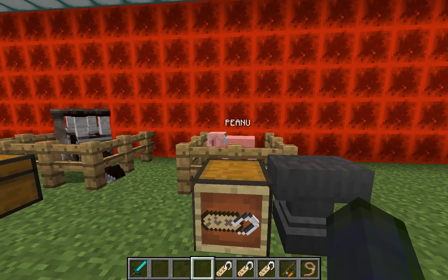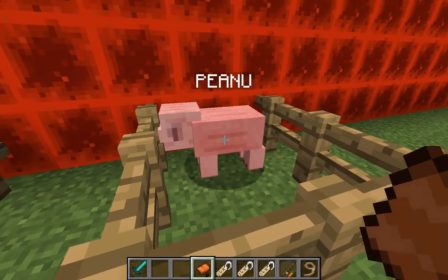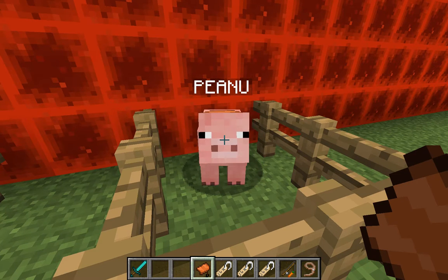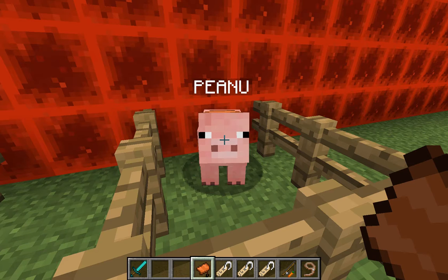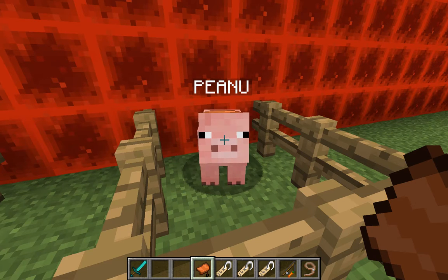You can also put a saddle on a pig to complete one of the achievements — riding a pig off a very high place. A carrot on a stick and a saddle are useful for this, but without the carrot on a stick you can't really make the pig do anything; it'll still just do whatever it wants. And that is it for this round — talk to you guys later, bye!